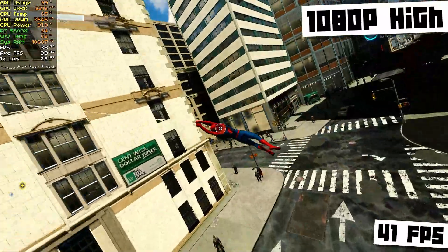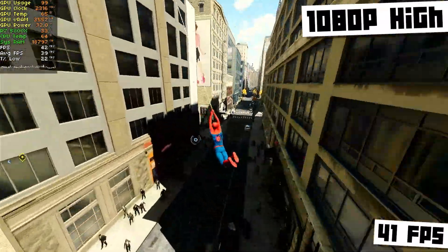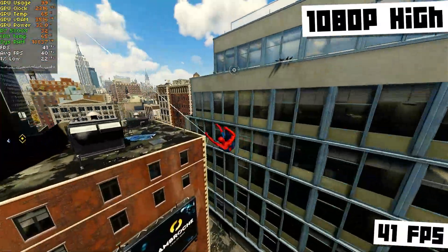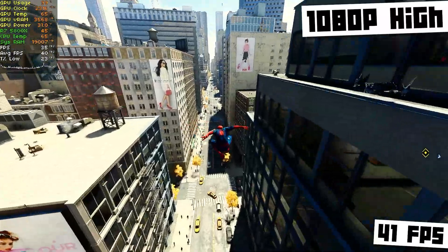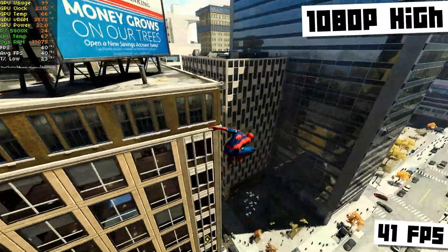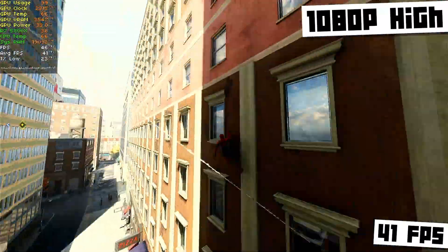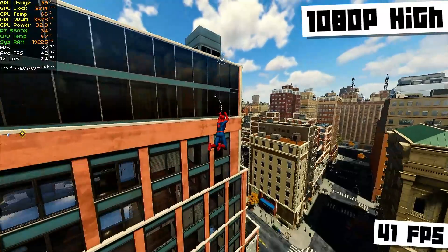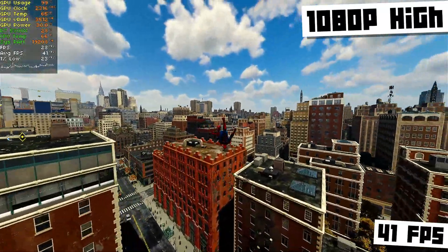Speaking of 30 FPS, if you're okay with 30 FPS, I think you'd be able to go up to high settings. 1080p gives us 41 FPS average, and the 1% lows didn't dip much below 30 FPS. So if you wanted to lock it at 30, you'd probably be able to play with 1080p high settings. The game would probably feel much smoother if you locked it at 30 rather than playing with a variable refresh rate, even if it is a higher FPS. I find when you're playing more towards lower FPS — like around 30-40 FPS — locking the FPS can help a lot with how smooth the game feels. So yeah, RX 6400, 1080p, high settings — you'll be able to get PlayStation 4 performance, no problem.